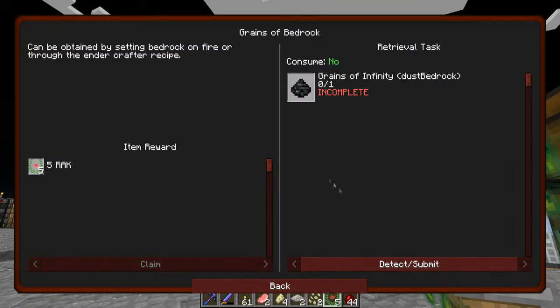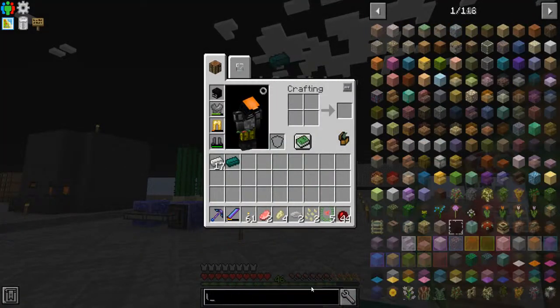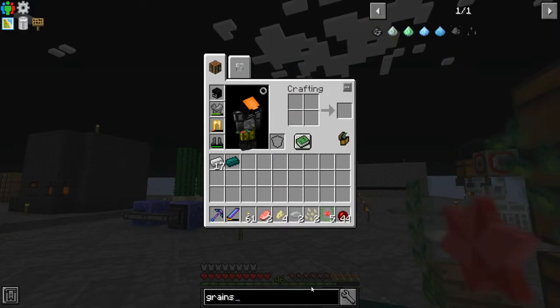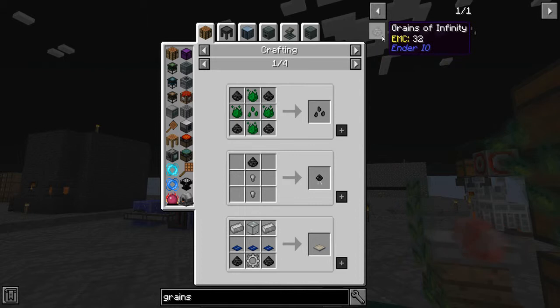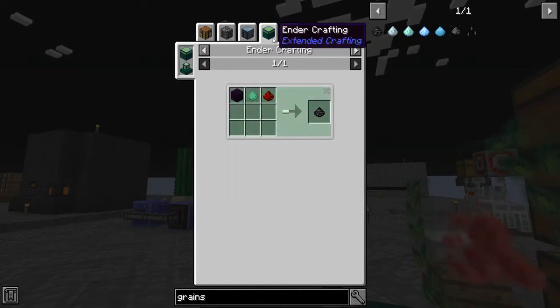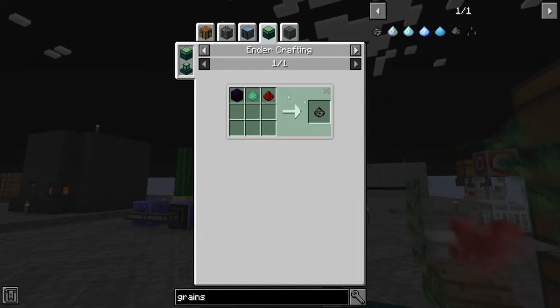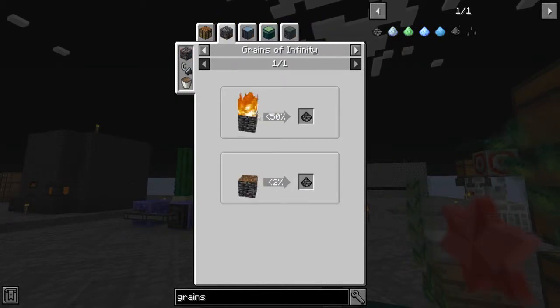Next up is the grains of bedrock. You get these by setting bedrock on fire or through the Ender Crafter recipe — which is Obsidian, Ender Pearl, Oil Powder, and Red Storm. I'm actually going to use the setting-the-bedrock-on-fire method. The way we're going to do this is by setting up an igniter, which is netherrack, cobblestone, and flint and steel.